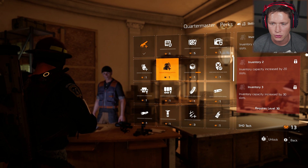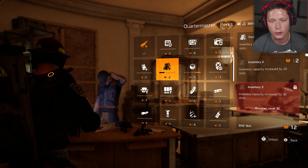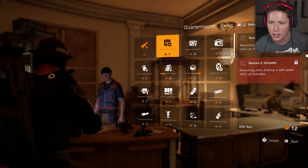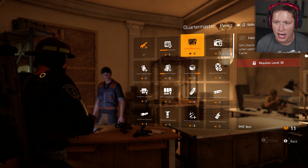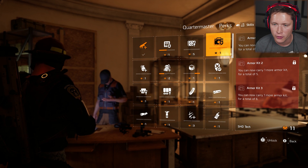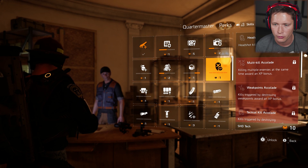I'm going to do inventory here — inventory is always huge, being able to carry more things. It's going to take us from 30 to 40 inventory slots. Restocking when entering a safe space refills all armor kits — that sounds pretty good, I like that a lot. Field proficiency: 50% for a bonus drop when opening a field proficiency cache. One more armor kit for a total of four. Absolutely, that's going to be very useful.